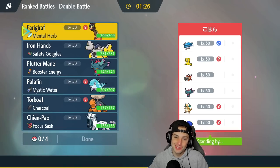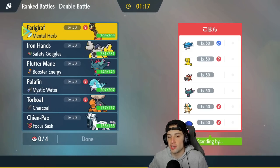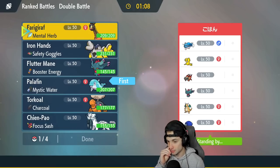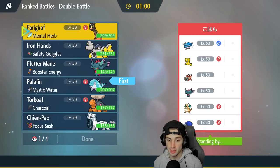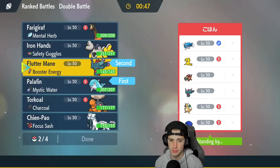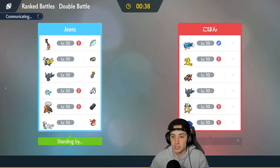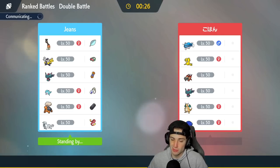Final match coming at you guys — let's grab ourselves a winning record. We haven't used Palafin yet, so that's exactly what I'm going to do here — lead Palafin. Palafin's going to be great to Haze the Dondozo and just be super strong in general. I might lead with Chien-Pao — probably not. Let's go Palafin. I could go Fake Out Iron Hands or set up a Swords Dance, or go Trick Room with Farigiraf. What would I rather do? I can go Fluttermane of my own with Booster Energy — I actually really like that. Palafin and Fluttermane, and then having Iron Hands in the back is really solid. We'll see who they want to lead — I feel like Fluttermane/Chien-Pao is just a solid lead.